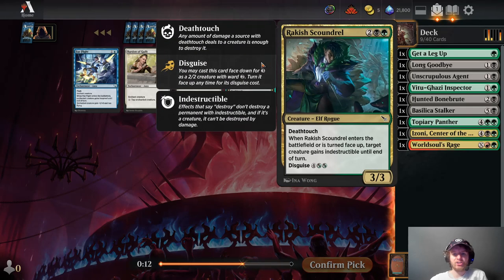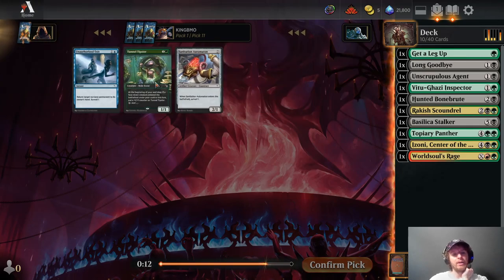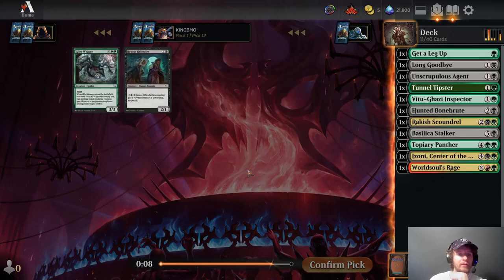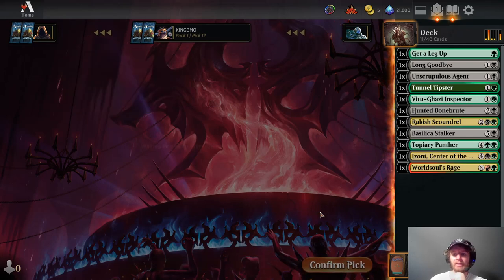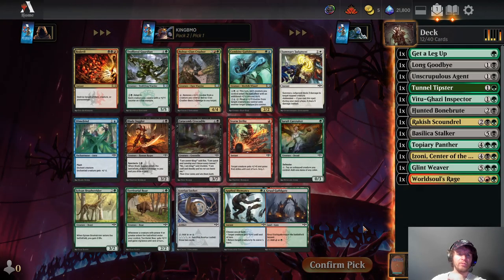I think we'll take Ratchet Scoundrel here, not very exciting. With Basilica Stalker, kind of fringe playables for us. Tunnel Tipster, again, not as good as normal, but pick 11, I'll take it. Twelfth pick, Glint Weaver — happy to have that, it looks like our colors are definitely open. Last pick, No More Lies is pretty random.